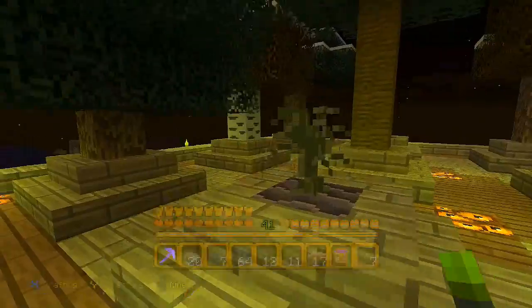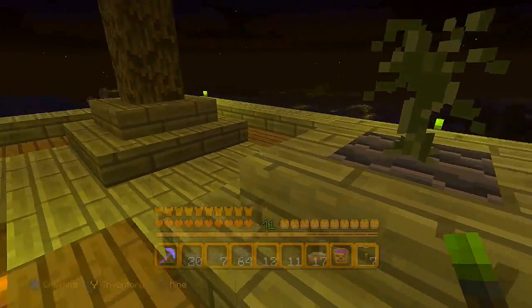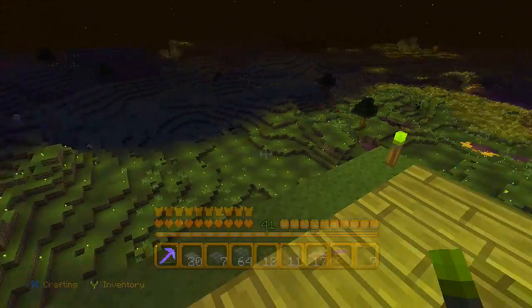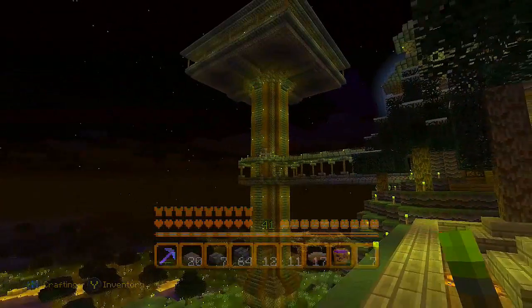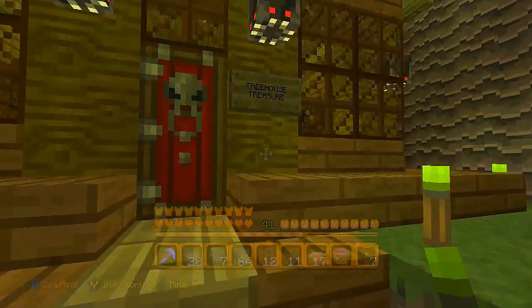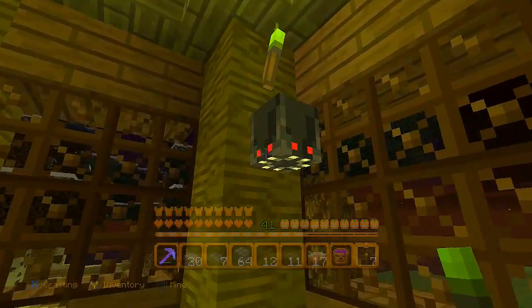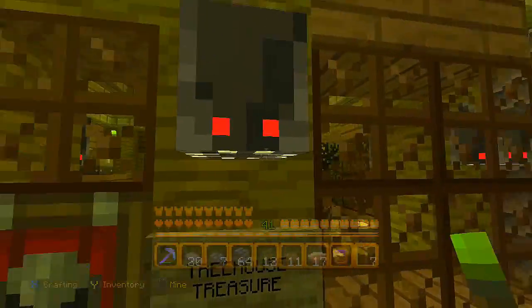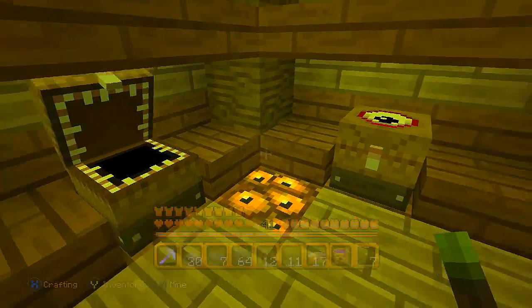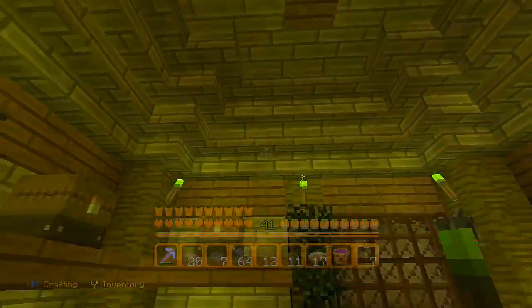Right here was our tree farm. I had to use a bunch of jungles, that's why I've got extra jungle trees. You put your seedling on there and it grows up into a tree, then you just come around and chop them all up. I had oaks on the outside, I think that's spruce, and birch - it's been a while since I played. This right here was our little jungle hut - Treehouse Treasure - where you put all your cocoa seeds and cocoa beans around.